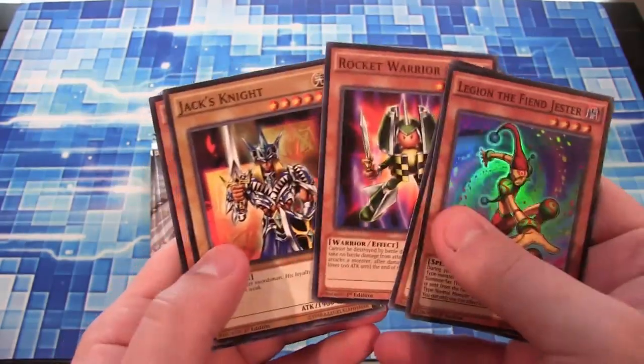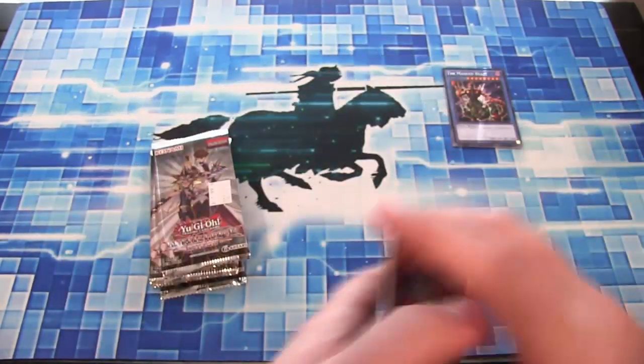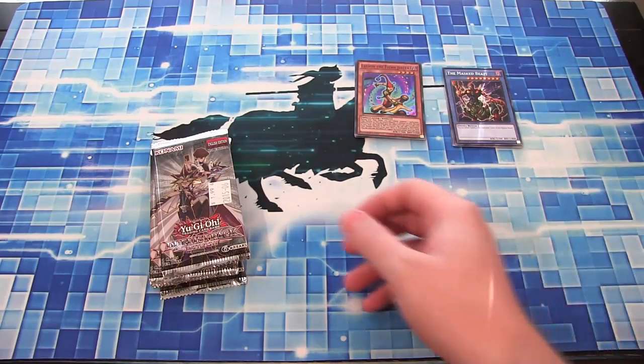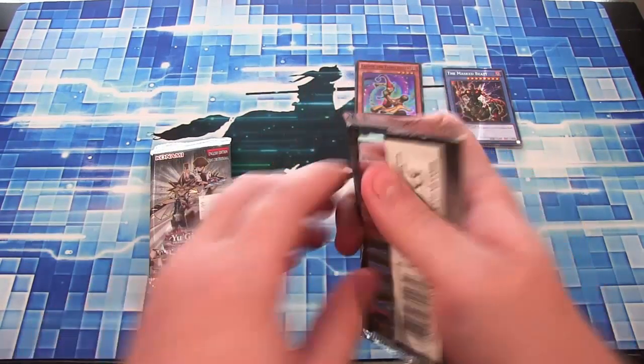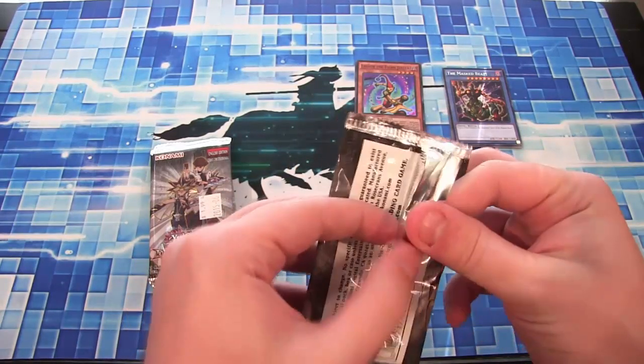Rocket Warrior — one of my favorite cards that Joey used. Jax Knight and Toon Dark Magician Girl. The Toons weren't in Battle City, but they went ahead and reprinted them because I think the text has changed a little bit. And since we'll get a bunch of Toon cards this August, it makes it easier to get them.